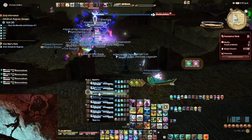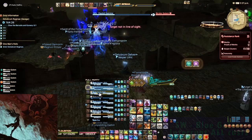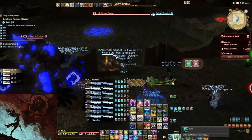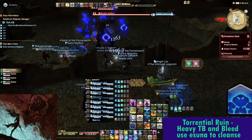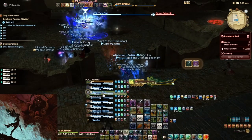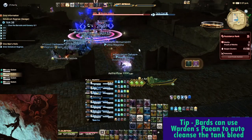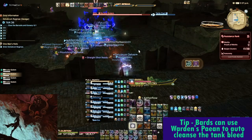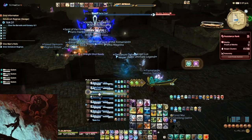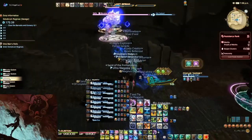The blue golem will be taken to the south-west room. If you are the tank assigned to this golem, you must interrupt every Metamorphosis cast. This golem has the Torrential Ruin buff and will cast an AoE on the pre-assigned tank, which does high damage and a bleed. We normally have the tank use their immunity here, while the healer uses Isuna to cleanse the bleed and heal them up. All DPS will start in this room and DPS the golem down, whilst the tank ensures that the golem dies on the platform.